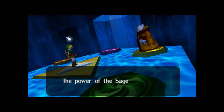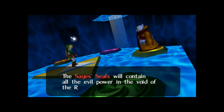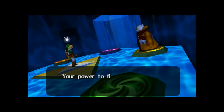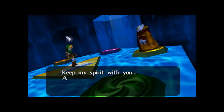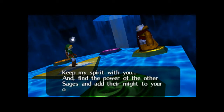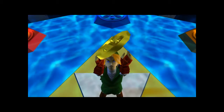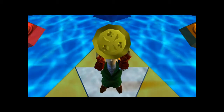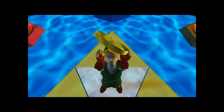'But there is still hope. The power of the sages remains. When the power of all the sages is awakened, the sages' seals will contain all evil power in the void of the realm. I, Rauru, am one of the sages, and your power to fight together with the sages makes you the Hero of Time — the Hero of Time chosen by the Master Sword. Keep my spirit with you and find the power of the other sages.' So we get the first medallion. You received the Light Medallion. Rauru the sage adds power to yours. Find the other sages and save Hyrule.